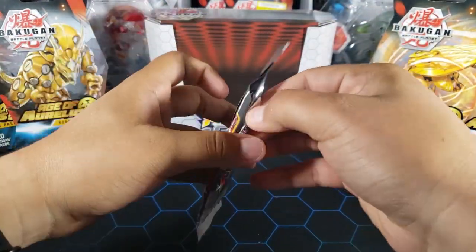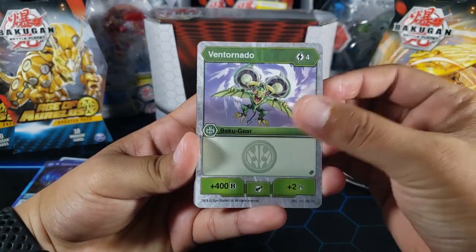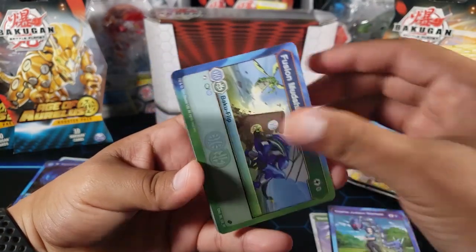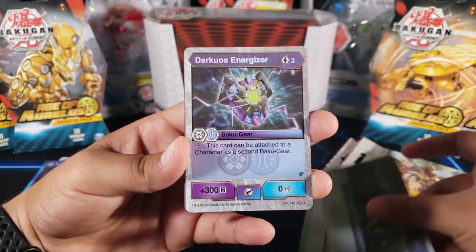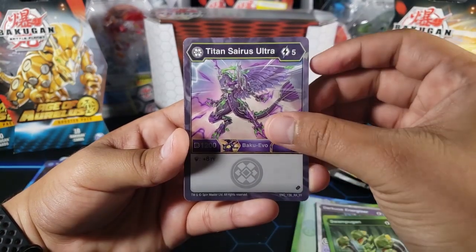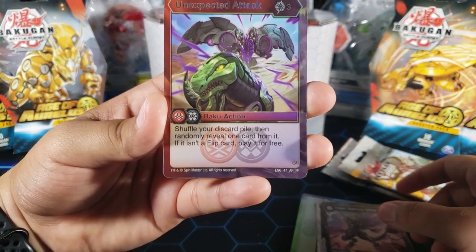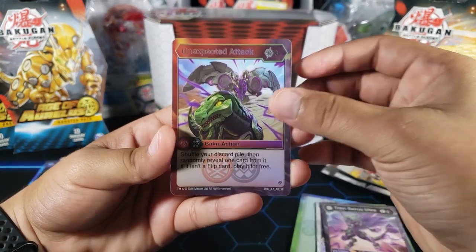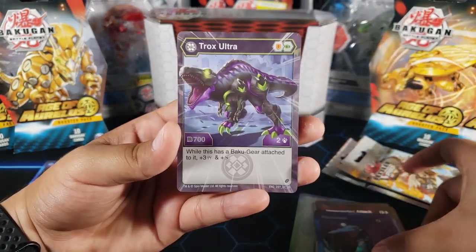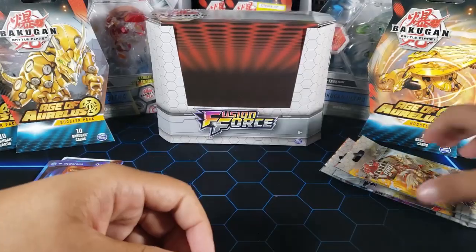Pack six — still no Bakugan Elite. Hoping I don't end up with only two like my friend. Vent Tornado, Falling Strike, Sophie fusion, Fusion Mud Shield, Fusion Ventu Defense, Darko's Energizer, Swamp Gun, Titan Cyrus Ultra — an awesome rare. The effect lets you shuffle the discard pile and randomly reveal one card you can play for free, which is interesting. Last card: a common hex. Character card: another Trox Ultra — our second duplicate epic card.